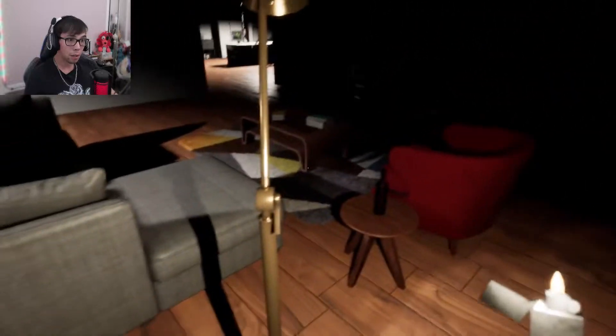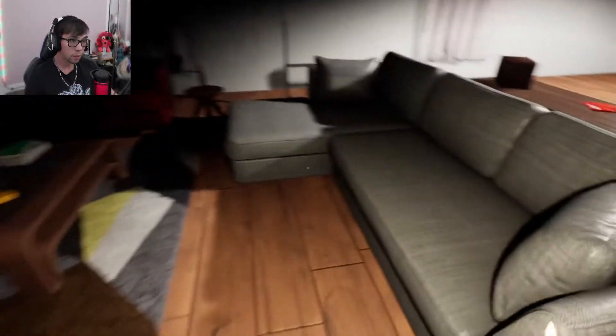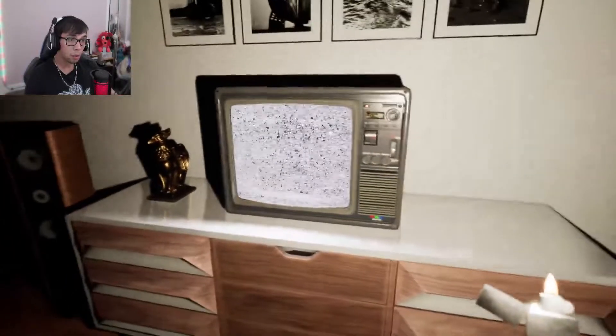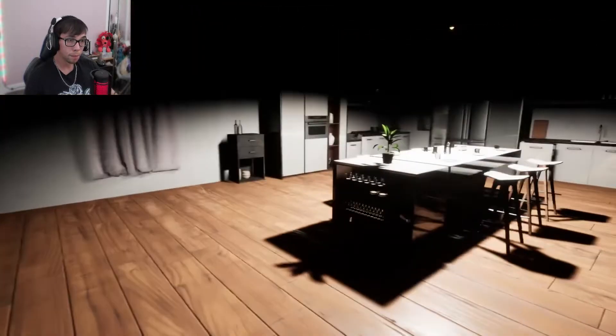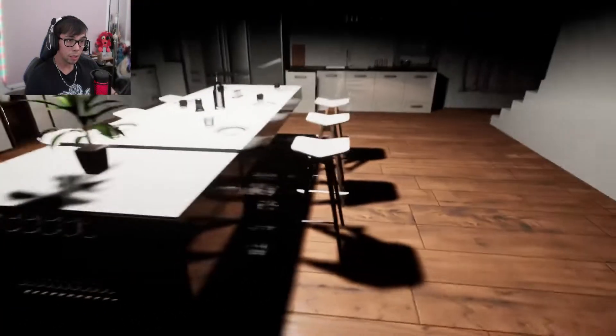I'll grab out my lighter so I can see through this dark area, and I'm stuck there so I need to go around. Anything on the sofa? Nothing here. Turn the TV on - gives me a bit of light so I can continue looking around. Can I open these drawers? Doesn't look like it. It looks like I have to go upstairs. I don't think there is anything else down here for me to grab.